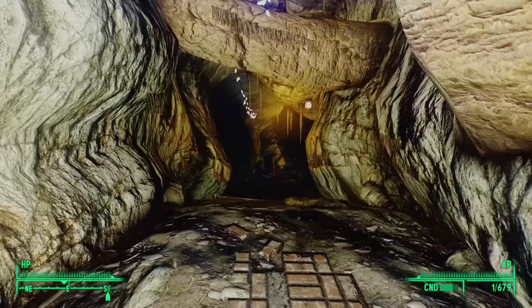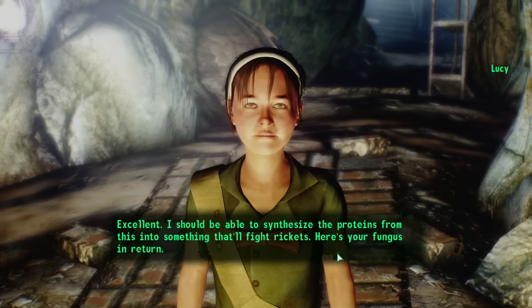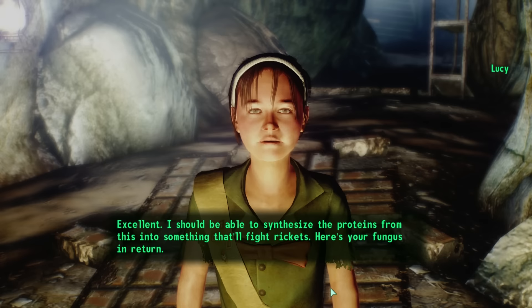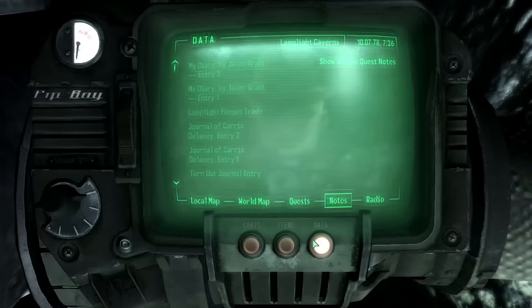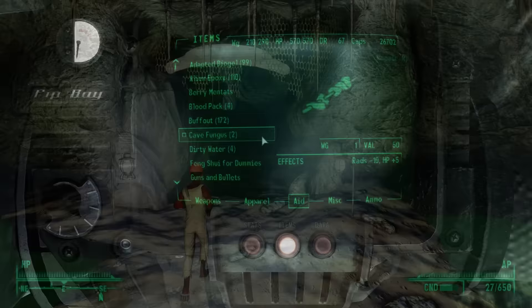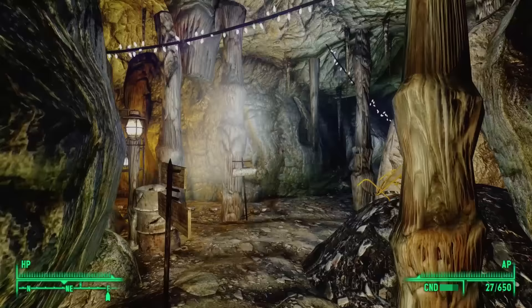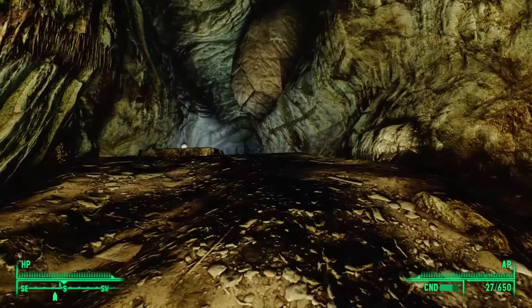On our way out we bump into Lucy and trade some buff-out for cave fungus. She says: 'I should be able to synthesize the proteins from this into something that'll fight rickets. Here's your fungus in return.' Cave fungus heals five hit points (six with a food sanitizer from Moira Brown) and removes ten radiation — making it one of only three foods that can remove radiation, the other two being Wild Punga Fruit and Refined Punga Fruit from the Point Lookout DLC. It's worth 50 caps, making it the most valuable food item in the game, which makes sense since it only grows here in Lamplight Caverns.